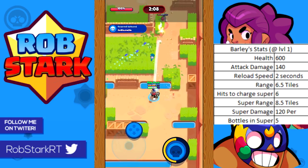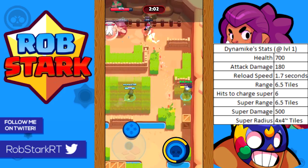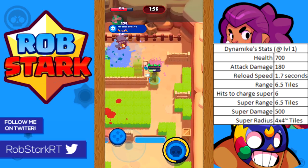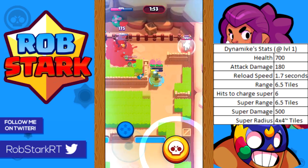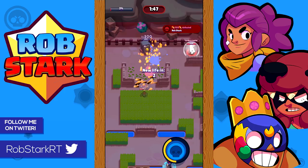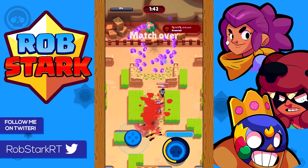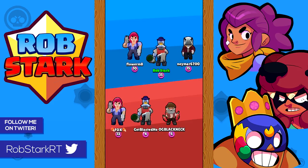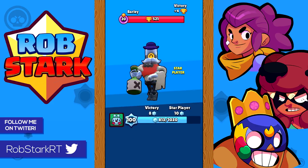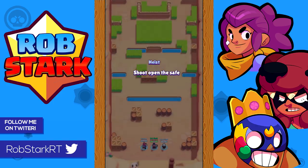As far as how to spend elixir on them compared to other brawlers, upgrading your super is going to be much more important for Dynamite and Barley. This is especially because their super actually charges their next super a lot, and their super in general does a good amount of damage. I would keep upgrades fairly even across the board but prioritize super, then attack, then health. If they nerf the amount their super charges the next super, you might consider upgrading attack before super.